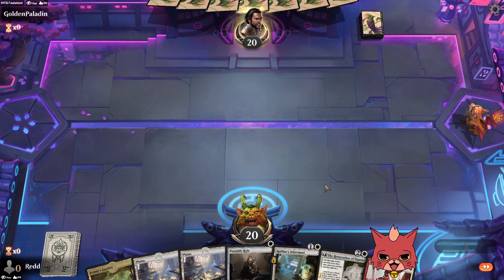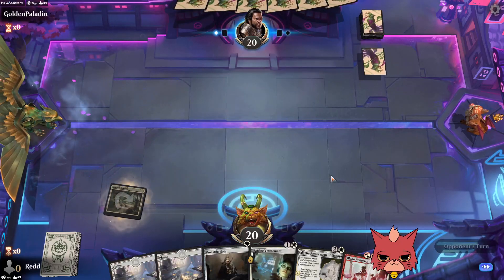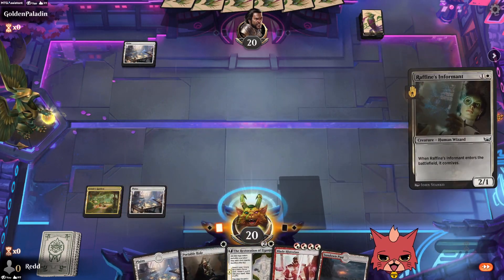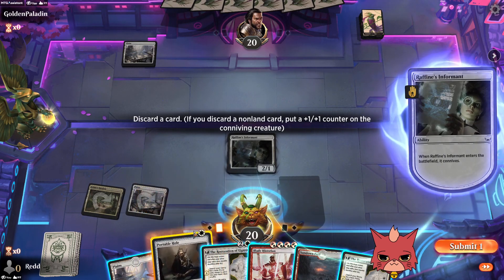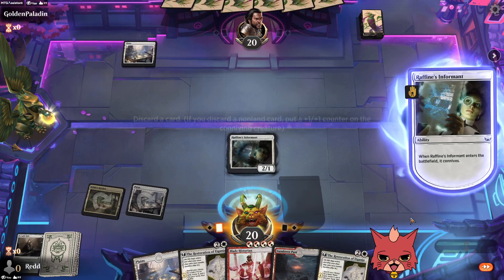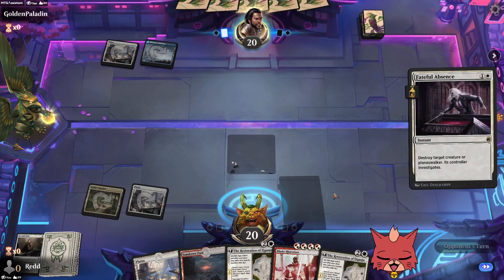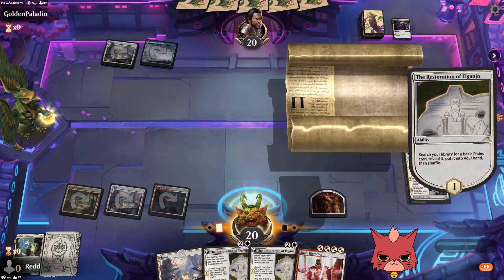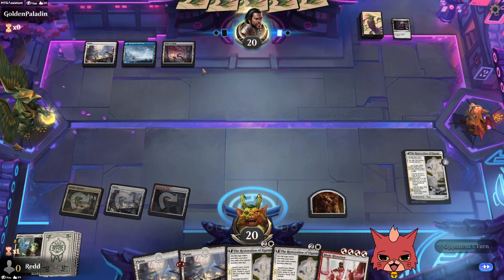Hopefully we get a turn one Jetmir's Garden and aren't forced right into Portable Hole. We're going first — nice. Blade Historian. Let's see what we draw off the connive. Portable Hole is going to be good and we can bring it back with Restoration. We have a Fateful Absence. Another Restoration — these Sagas do their work. Once it flips to Architect it's a very dangerous card. We'll discard a Plains safely here and bring back the Raphine's Informant.